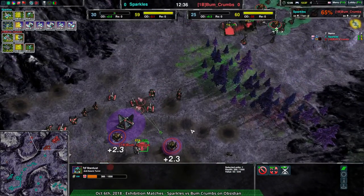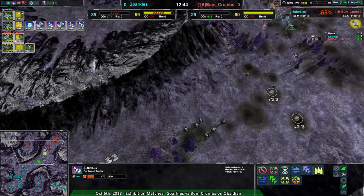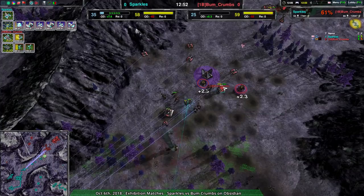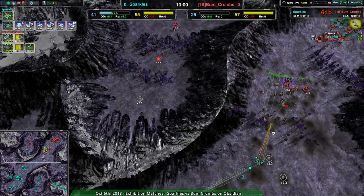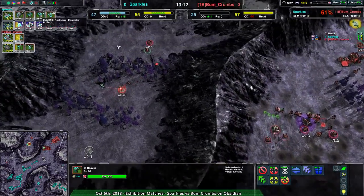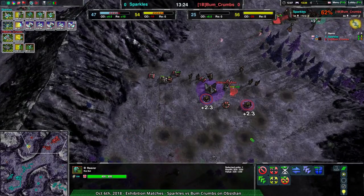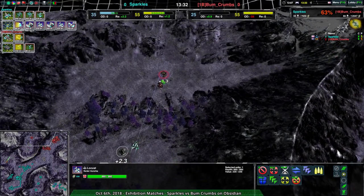Bumcrumbs wants to get units to get rid of all the forces coming in — get rid of the nimbus and locust. Rogues won't be a problem since cyclops and emissaries handle that. Bumcrumbs is in a pretty solid spot for defense, just making sure they can deal with another attack from Sparkles. The locusts came in and there is a reaver that'll stop it, but the reaver is out of position. Reavers counter locusts hard — they fly too low to avoid that rapid-fire machine gun. The locust dies to the reaver but got rid of the conjurer first — it did its job.